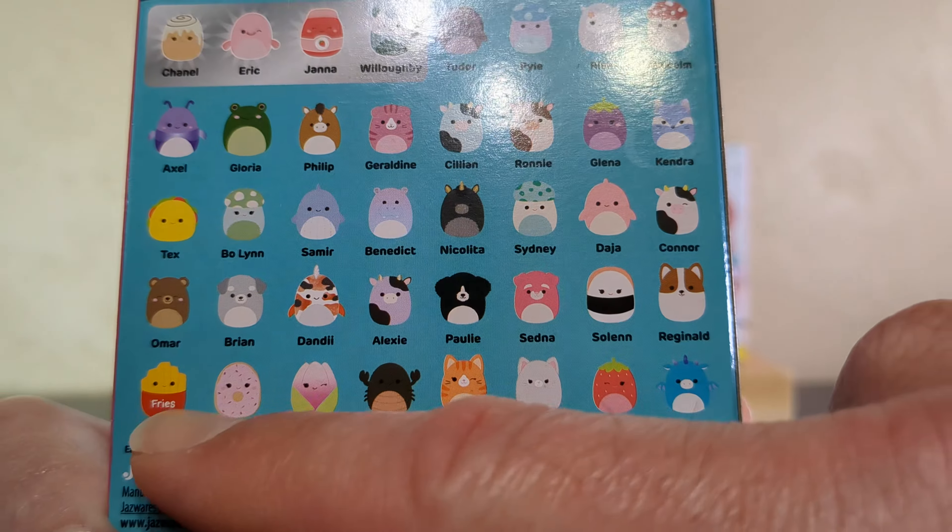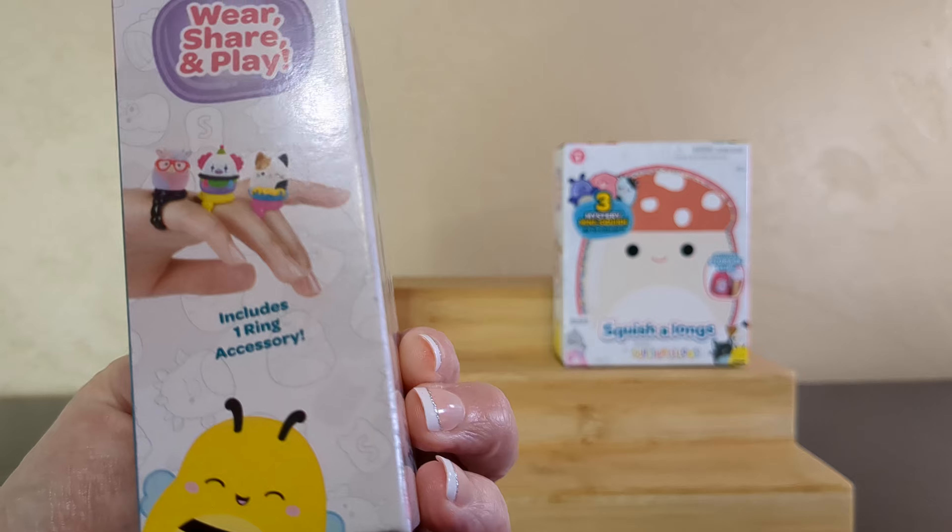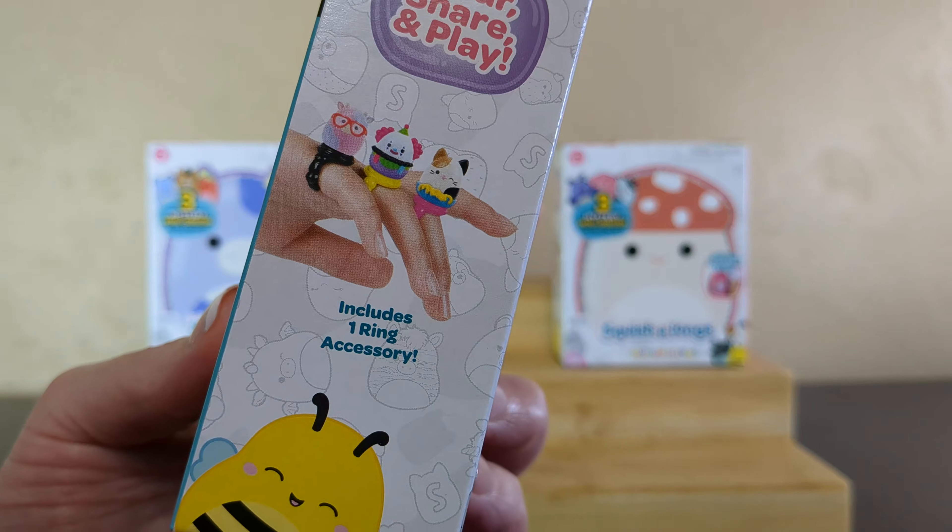There's some fun ones here. Is that fries? Yes. So here again, Squish-along Series One includes one ring — wear, share, and play.